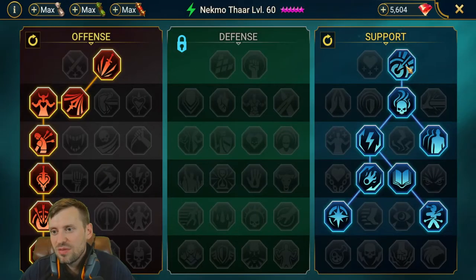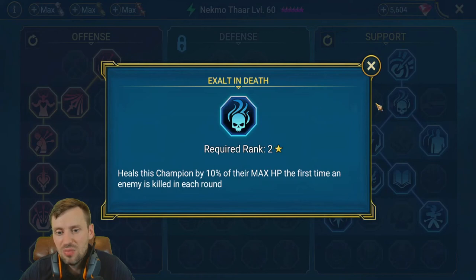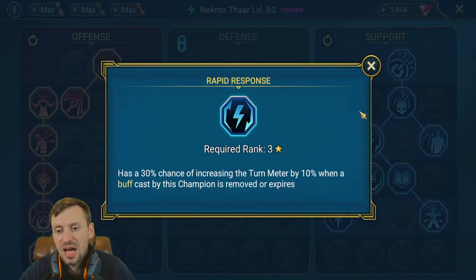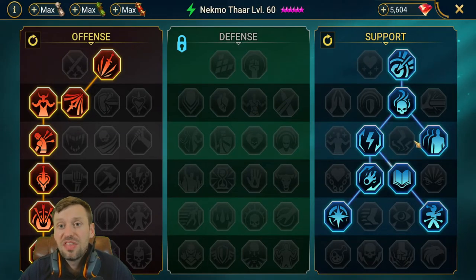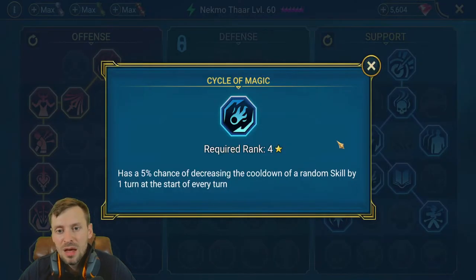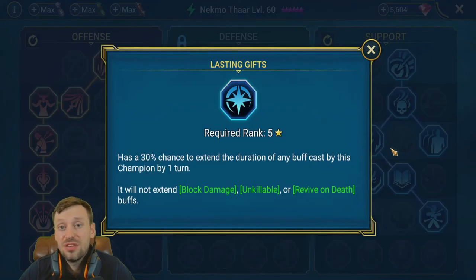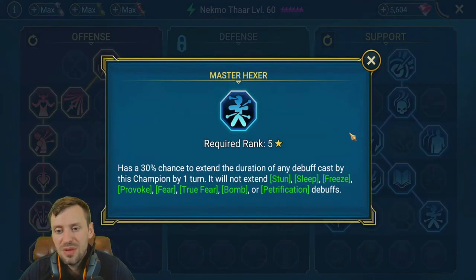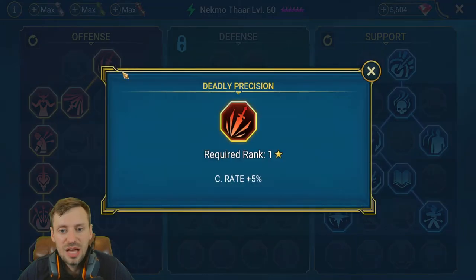For masteries, we've gone down the support tree. We've got accuracy. There's a mastery that boosts turn meter when debuffs expire, and another that increases turn meter when your speed buff expires or is removed — so having those two together is going to help him be really fast. I chose that over having the straight accuracy mastery. Cycle of Magic to cycle abilities, Lasting Gift to keep the speed buff up as much as possible, Lore of Steel to increase accuracy and speed, then Master Hexer to keep that slow debuff and leech out as long as possible.